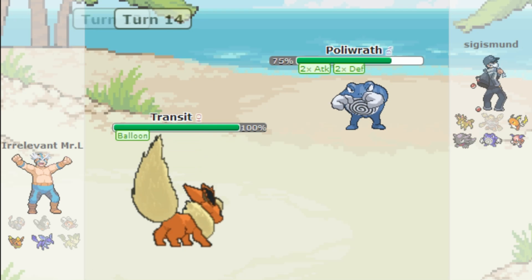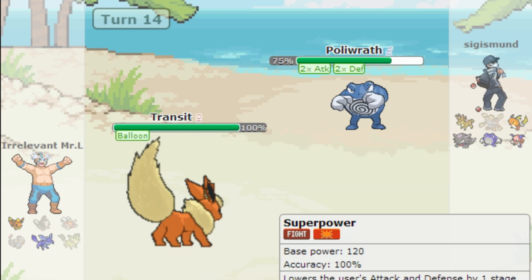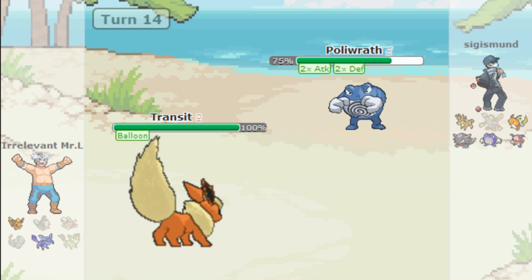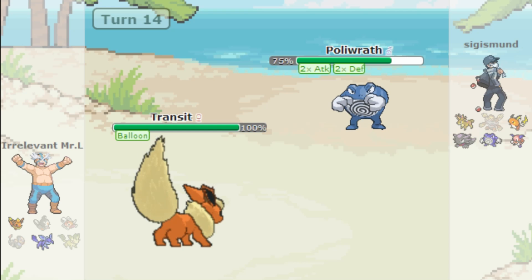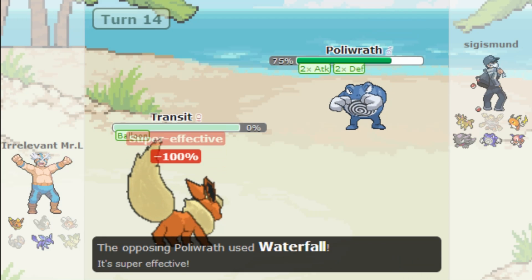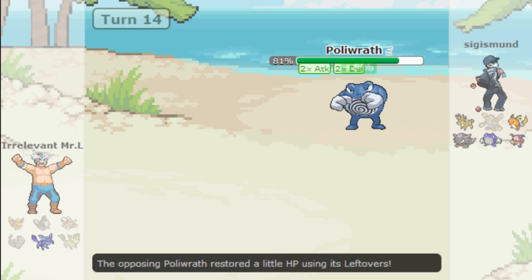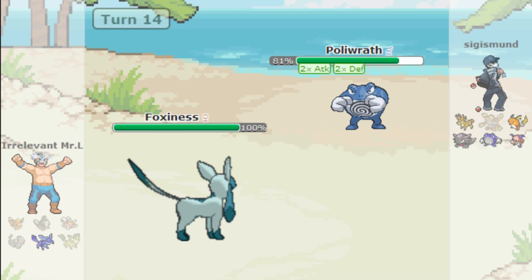I switch into Flareon — I have Flare Blitz and Superpower. My phone is buzzing like crazy on my bed. I already know I lost. Can Glaceon pull it back? Its defense is decent but I can't really do anything offensive to this thing. I have Wish though, so I'll go for that.